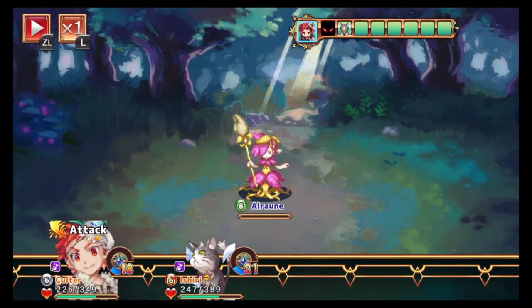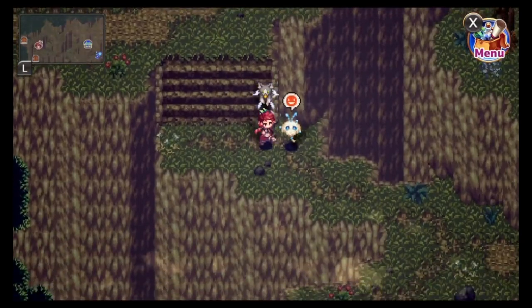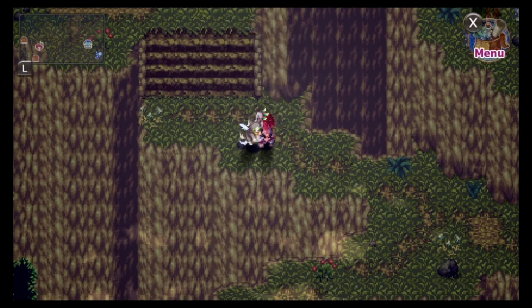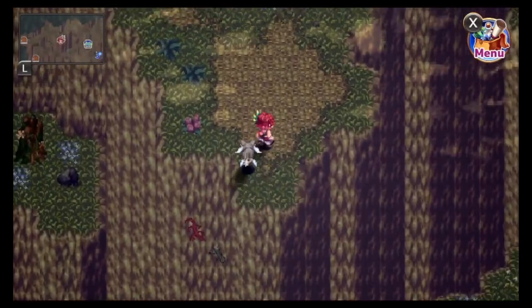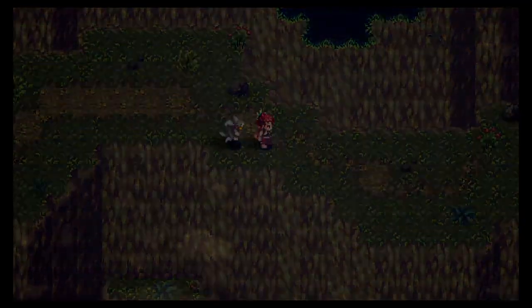I'm not going to go into further details of the plot because with RPG games I don't want to spoil it. But the writing in this game was rather enjoyable — a lot of the characters have their own little quirks. You run into over 20 different creatures you can command to be at your side, everything from little snake-like creatures to dragons to ghost-type creatures.